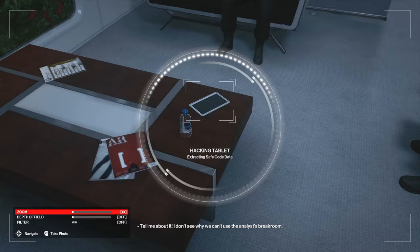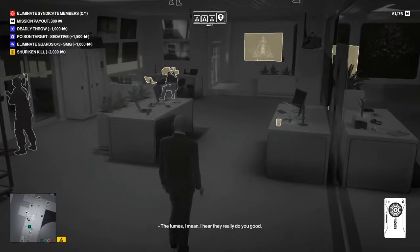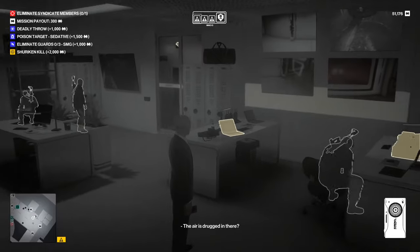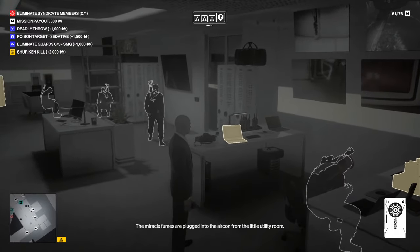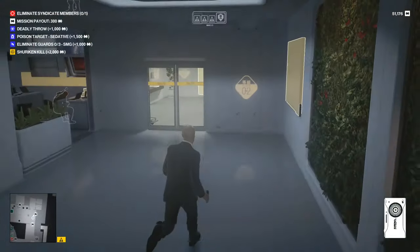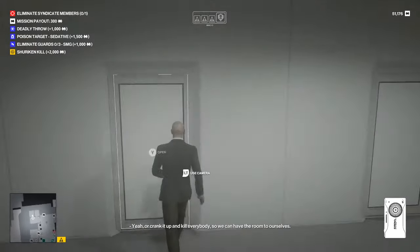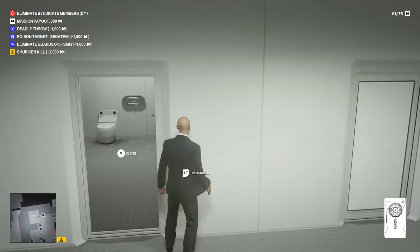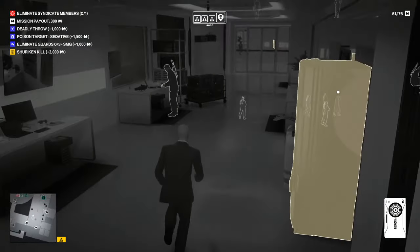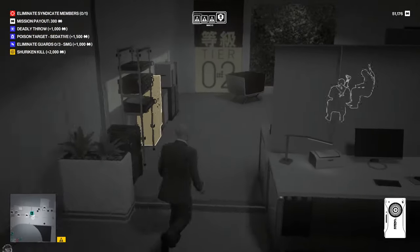They usually look like this — tablets, or like files, stacks of paper — and they're all laptops, and they always show up on instinct as highlights. Just have instinct on and run around the area looking. They're always close by; they'll never be extremely far away from the safe — most of the time in the same room, sometimes in the room one room over.